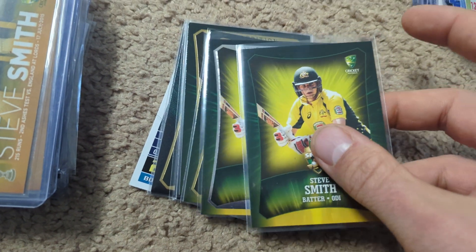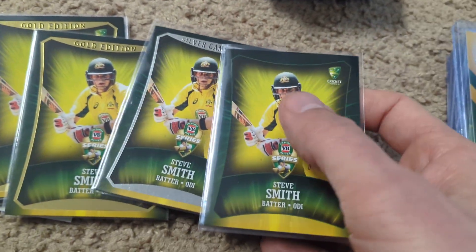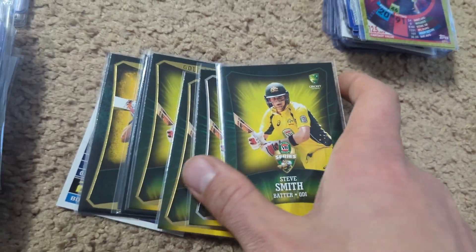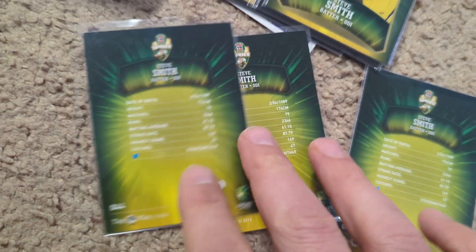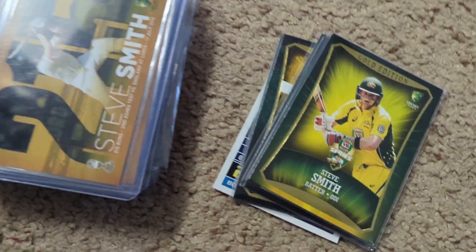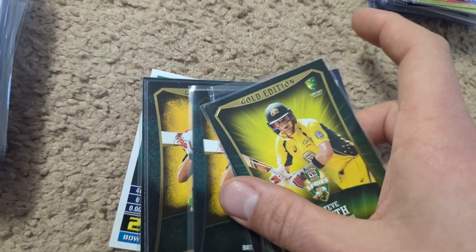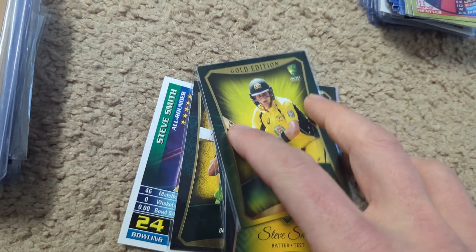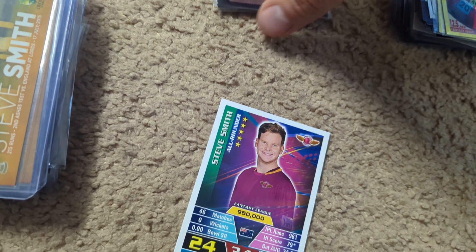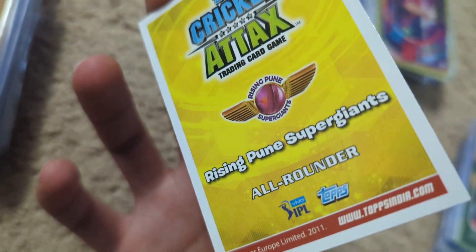In 2016, I don't have a lot to show, but it's really interesting how they have the base, the silver game card, and the gold — three different variations. The silver game card is a little different on the back; it's got a little code on the back, which I'm guessing was for some kind of game — hence the name silver game card. I've actually found I have more of the golds than the silvers, and I'm not sure why — were there actually more golds than silvers, or were most of the silvers redeemed? There's also a 2016 Cricket Attacks from India, from when Steve Smith was playing in the IPL.